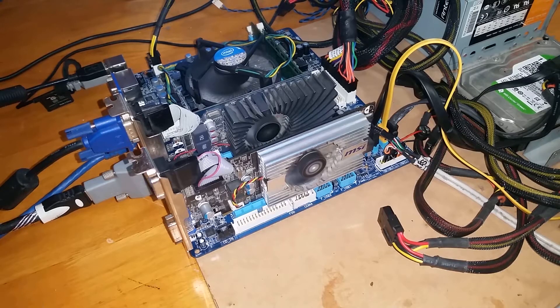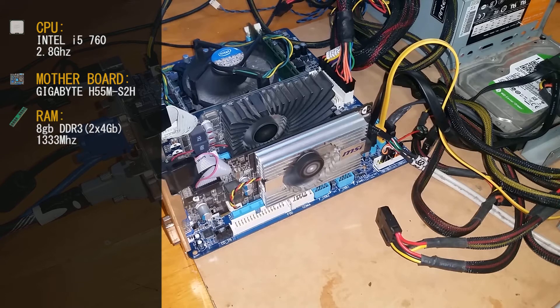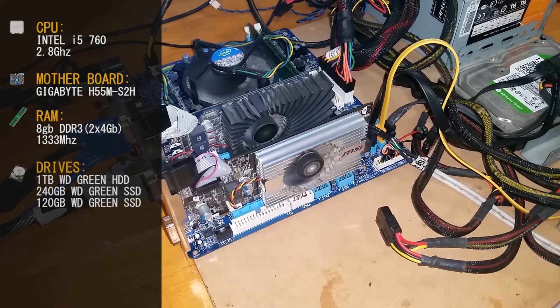We're using the usual test bench today. Our CPU is the Intel i5-760 running at 2.8GHz — it is a quad-core CPU. The motherboard is the Gigabyte H55M-S2H. RAM is two sticks of 4GB DDR3 running at 1333MHz. Our drives are a 1TB Western Digital Green magnetic, a 240GB Western Digital Green SSD, and a 120GB Western Digital Green SSD for the OS. Our PSU is the Antec TruePower Trio 550W.